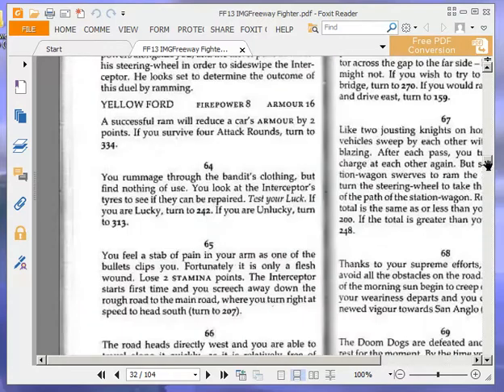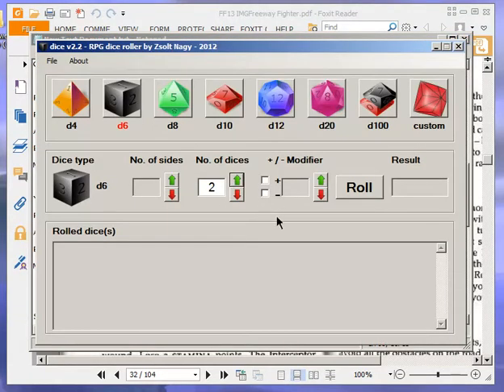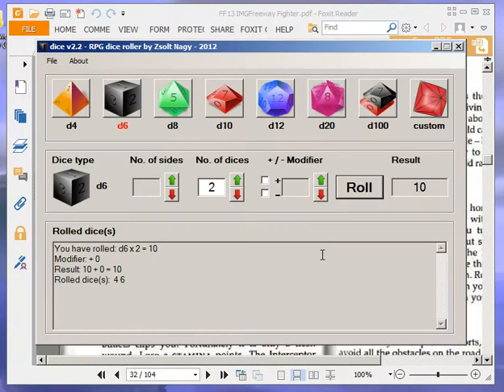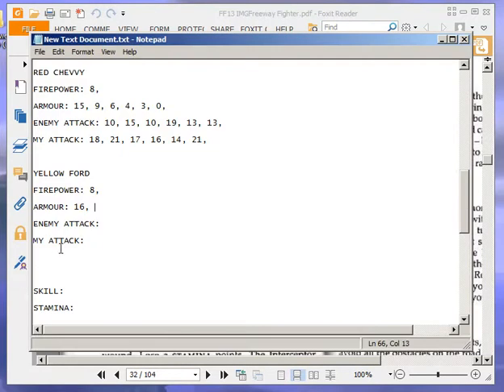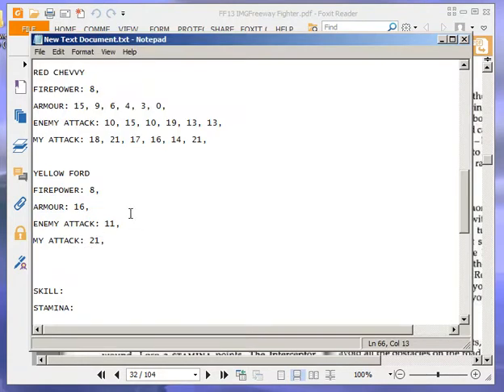Attack round 1: rolling for him — 3 plus 8 is 11. I get 10 dice roll; my firepower is 11, so 10 plus 11 is 21. So I win. Then we roll one die to determine damage — that's 2. So that does 2 damage, putting him down to 14.